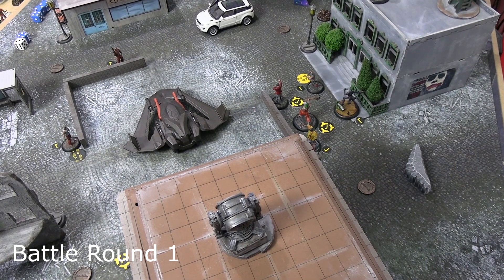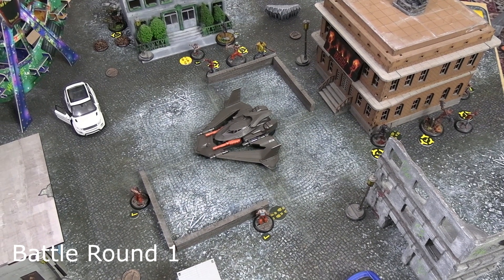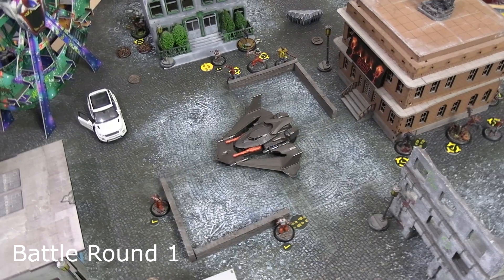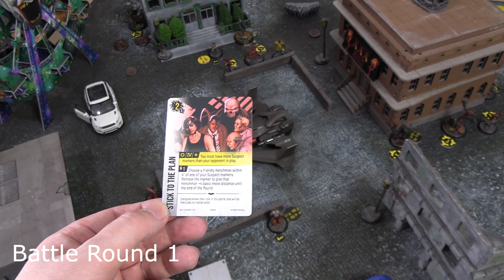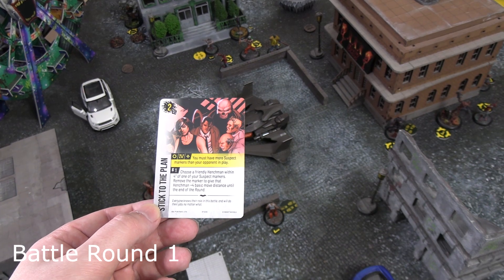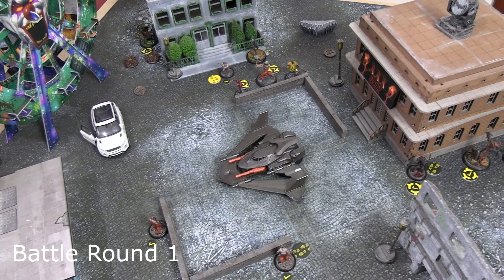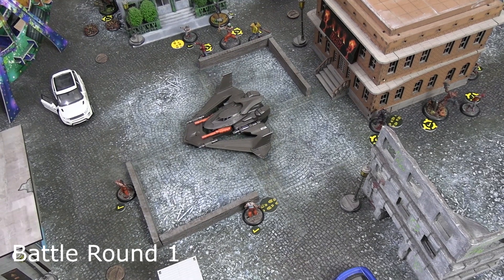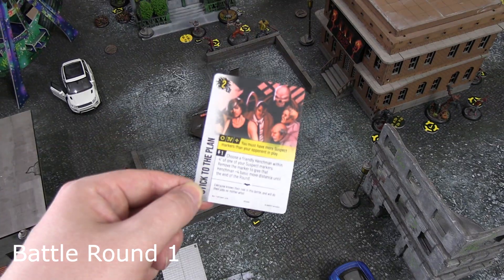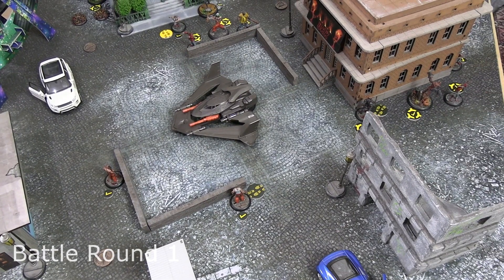Everyone wounded heals one stun at end of round. For end-of-phase scoring, Stick to the Plan has been scored by the unknown crew — they have more suspect markers in play than their opponent. Deathstroke put one down, Carlo put one down, and Ratcatcher put one down at the start; Joker's crew only has one remaining since one was converted to loot. That's three versus one, scoring for the unknown crew. Going into Round 2, the unknown crew has initiative.